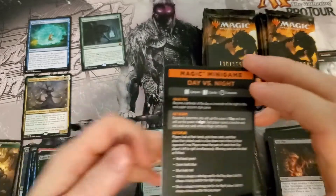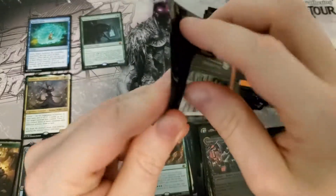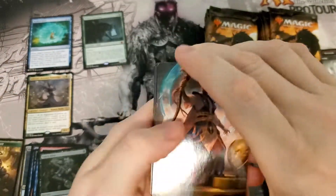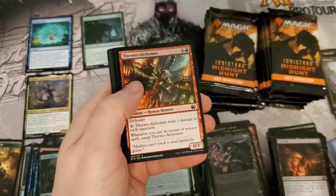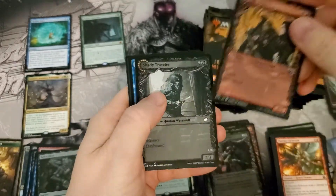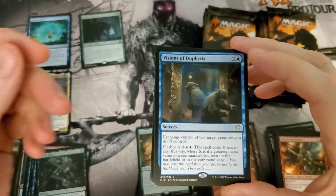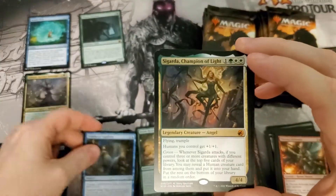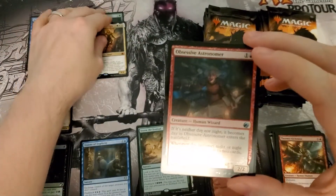Decent rare — Eaten Alive, nothing. I really think that's the problem with the set and what's really driving the price down. Commander rare unfortunately — I'd rather this be any other ancillary card. Mythic number two: Sigarda. Not worth a lot, but it is a mythic — need as many of those as we can get.